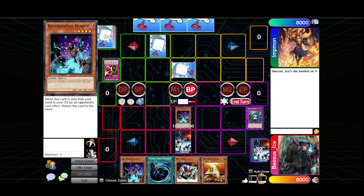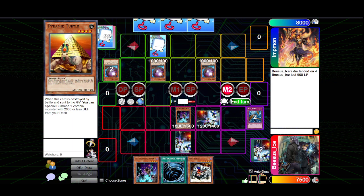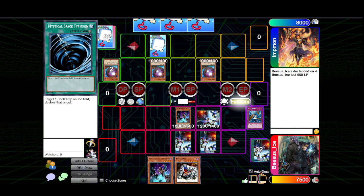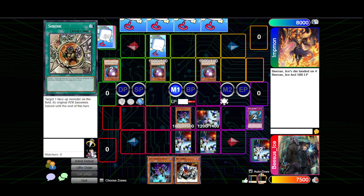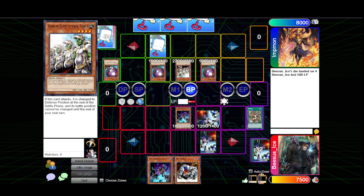End phase — I will Dust Tornado this one. That's a good hit. Stand by, main phase, go to battle. I'll try to attack this face-down — it was Giant Germ. This happened last time! Take your damage. Main two, I'll set one and set a second one and pass. I'll normal summon Goblin Elite Attack Force. I'll attack Reviving Mummy.